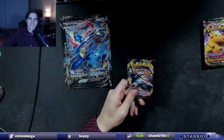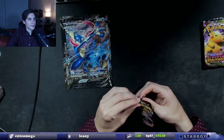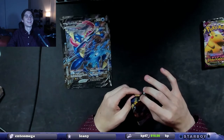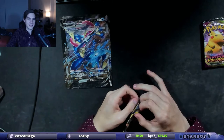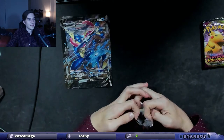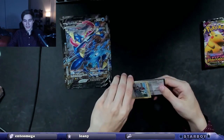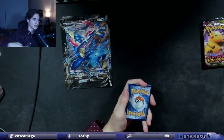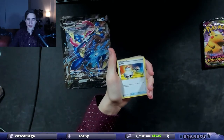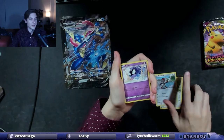Let's get into the packs. We got Sword and Shield base set. I pretty much only play ARAM — I don't want to get too toxic, so I haven't played much normal or standard. We have a code card here with the base Sword and Shield set. Switch, Dugtrio, Dubwool, Pawniard. That four-card V-Union just came out last week — there was a Mewtwo one, this one, and Zacian.